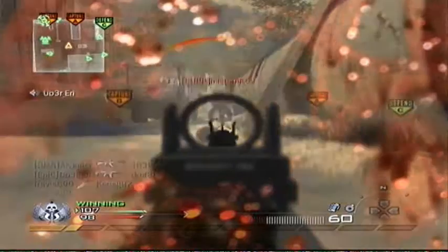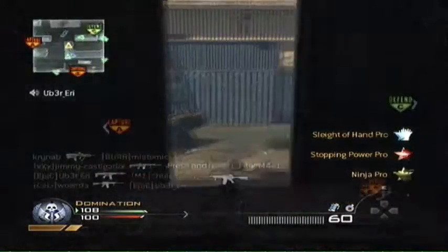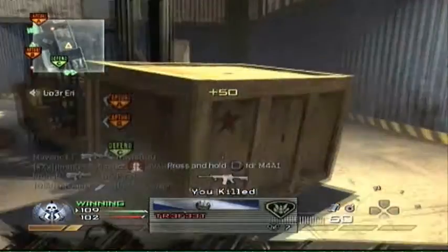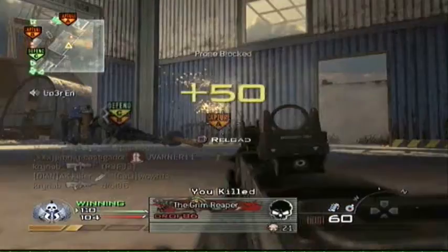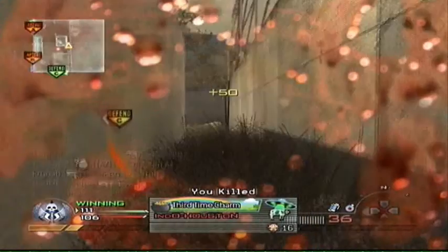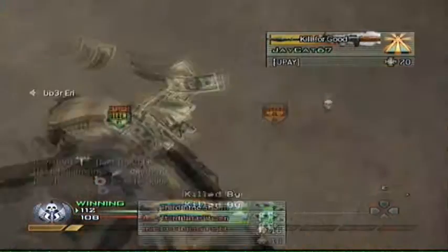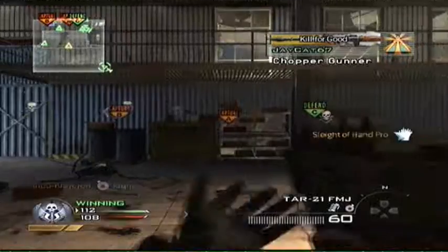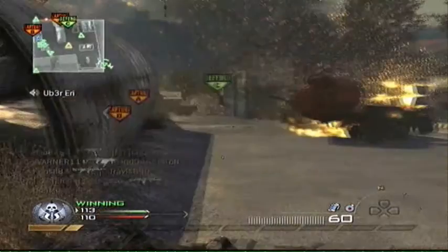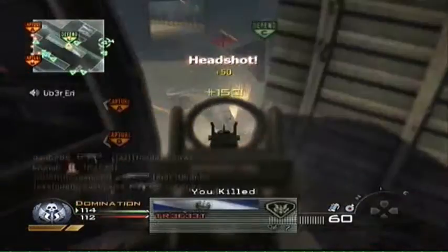Here's where my score kind of goes downhill. I think I'm 32 and 5, and I finish the game 54 and 14. So obviously, not the greatest score to end the game. But I do get a couple of nice kills dropshotting these guys. That guy started shooting me first, but since I dropshotted he really should have killed me but he didn't. And then we both get naded, which sucks. I hate getting naded — it's so depressing. It's almost as depressing as getting noob-tubed, but not really even close.